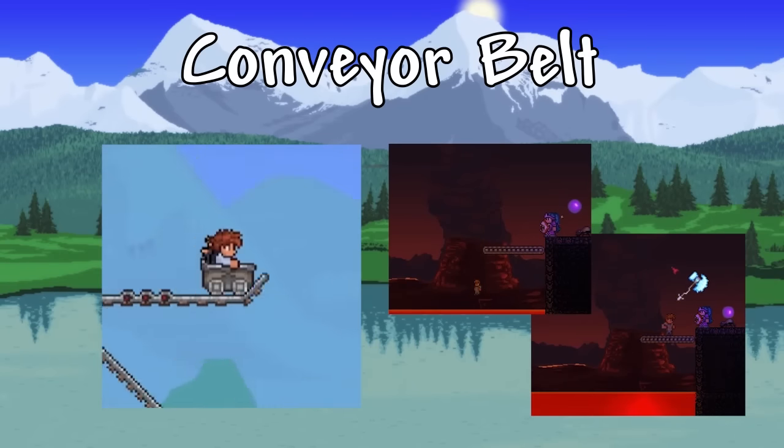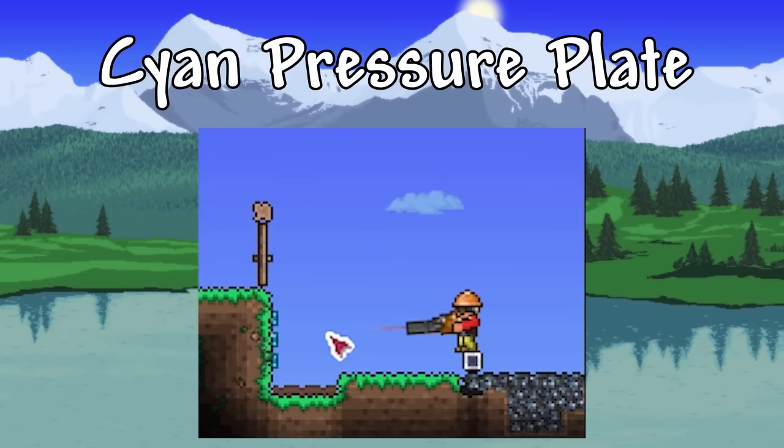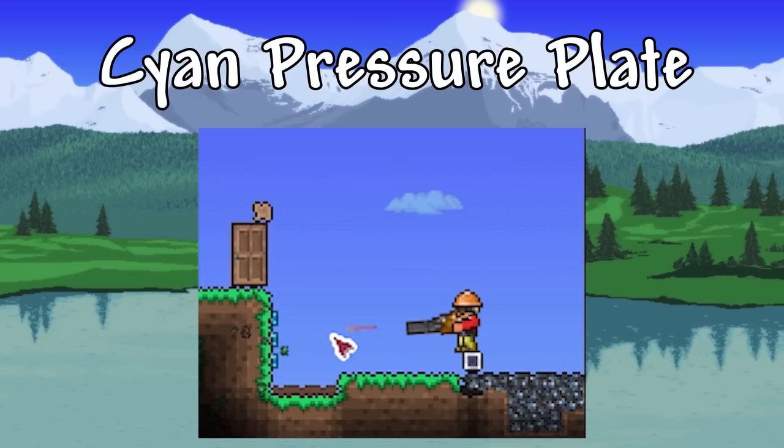What do you guys think of conveyor belts — will they be awesome or OP? Up next we've got cyan pressure plates, and as you can see they're being activated by a projectile. I think these are going to redesign custom maps. There are going to be different puzzles to open doors. There are so many different types of projectiles — in this image you can see it's being triggered by a bullet. But there are also flails and yo-yos, which are technically projectiles too. In certain situations you'll be able to use yo-yos to bend around corners and touch the pressure plate to open a door. There are many different ways to make puzzles for players in custom maps — super interesting.